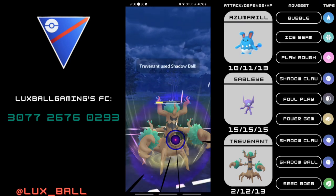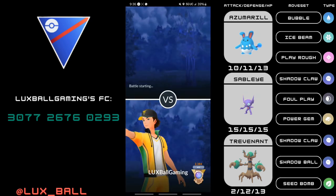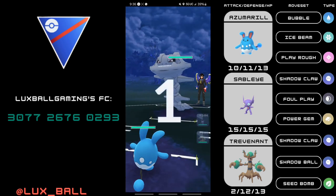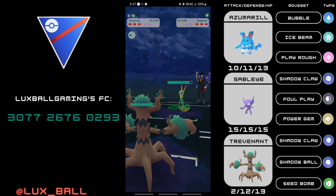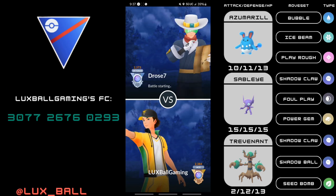This easily proves that Azumarill Double Ghost is still an easily viable strategy you can use. I'm going to start including in my videos, like the last one, how to build this team — not just how to build it, but how to actually grab the resources for it. So first off, I really hope you got a Sableye.